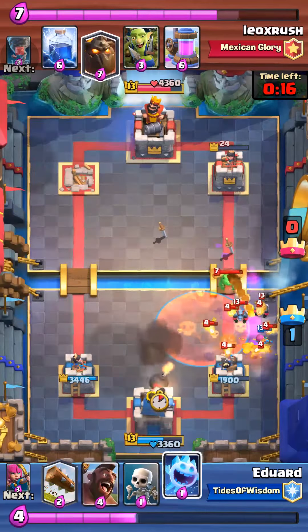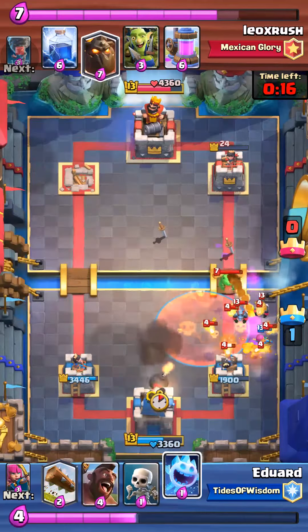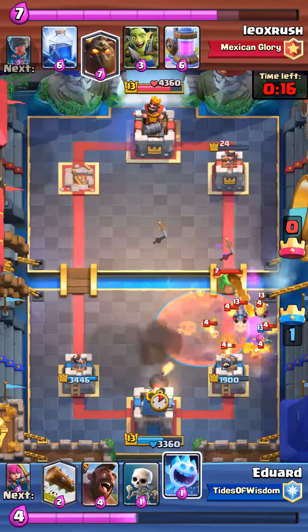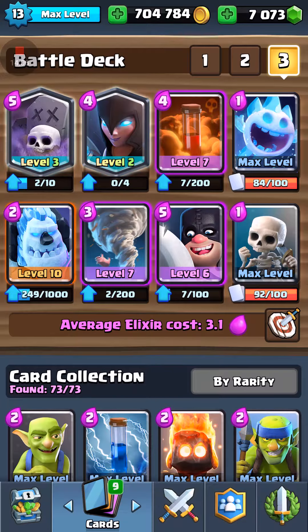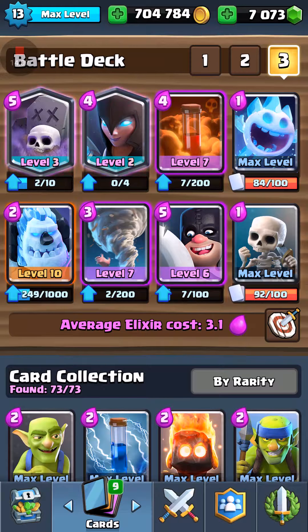He had tornado which confused me, but I don't really notice it and I know baby dragon is going to destroy my archers — three shots at level 8 are dead. So I had to play an ice spirit and knight, a bit passively. I know he doesn't have tornado in hand and I'm not going to poison since that would be over-committing. I thought these archers would take out the tower but he has level 13 tower, so king tower activated. I poison to get king tower too in case we go into overtime.